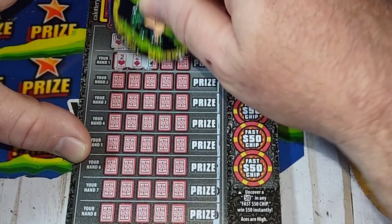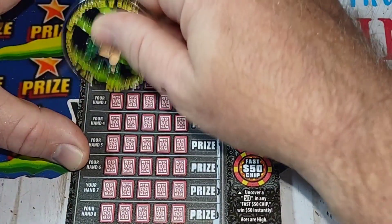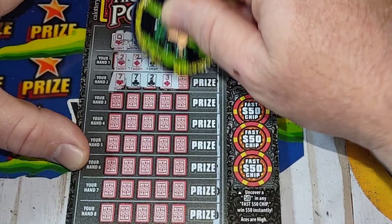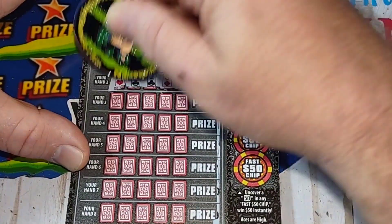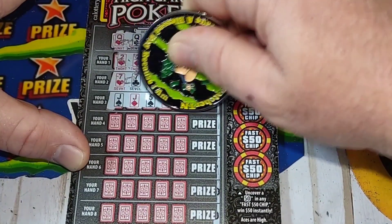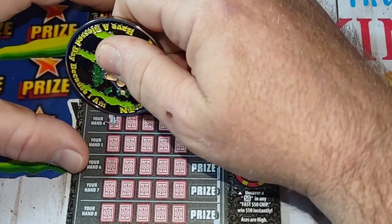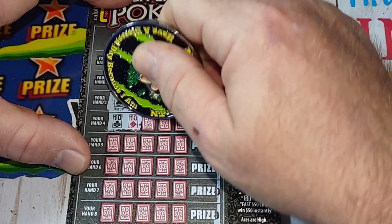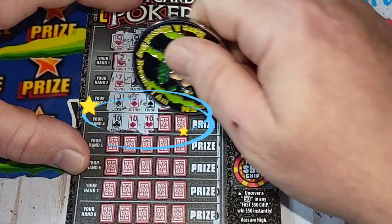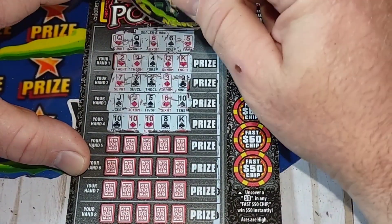Two, two, four, queen, king — nothing on the first hand. There are two sevens — nope, didn't get it there either. Jack, jack, five, six, and ten — nope. Ten, ten, ten — we won! We beat it! We got a win right here — three of a kind beats two pair!